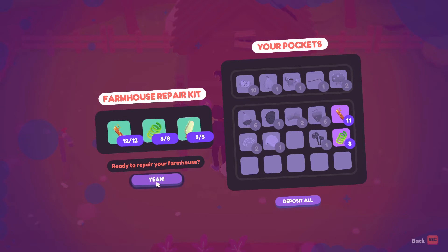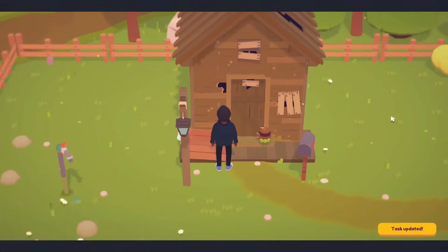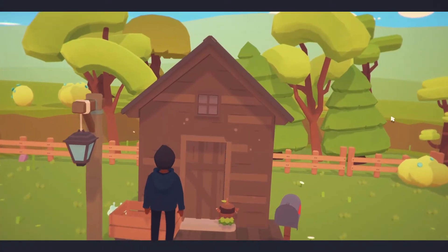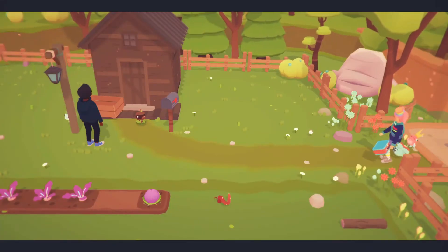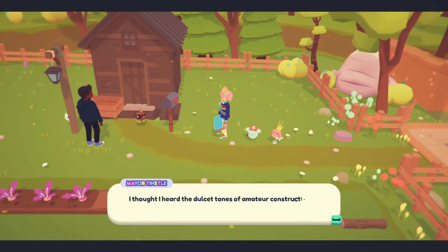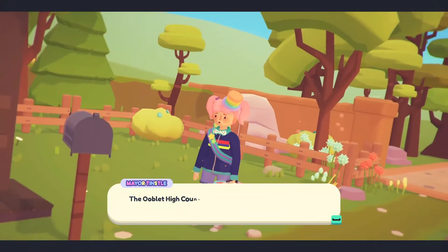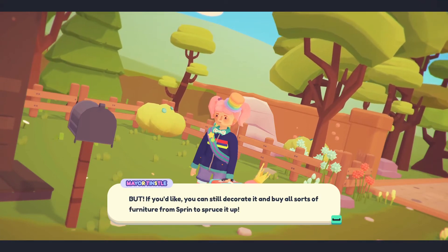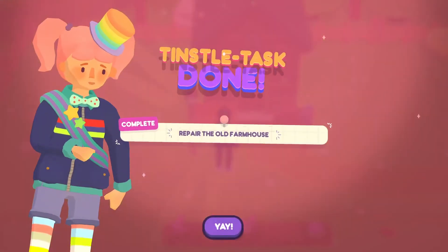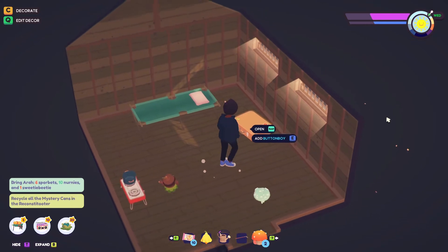Yeah, we got everything. Repair it. Did I repair it? Oh yes — I think it looks a lot better now. Oh hey Mare! I thought I heard the dulled tune of amateur construction work. Your place looks amazing, I can't believe you did all this. What a fancy shack — the Oobletide Council will have nothing to complain about anymore. But if you like, you can still decorate and buy all sorts of furniture from the shop to spruce it up. We'll definitely do that! We did it!